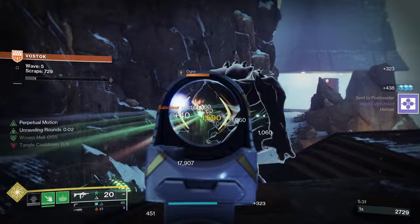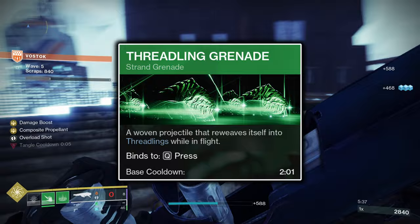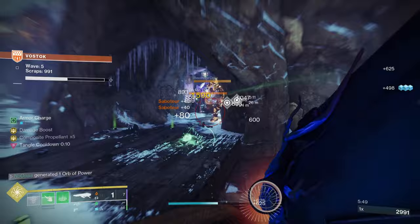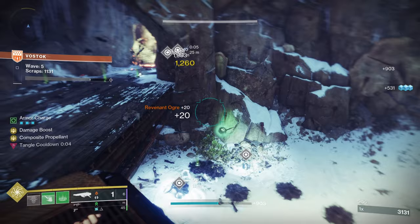The Threadling Grenade is chosen as the simplest form of instantly generating Threadlings. After being thrown, it splits into 3 projectiles, all of which create a Threadling upon impacting an enemy or a surface. These 3 Threadlings are a great source of the Unravel debuff via Swarmers, a large burst of damage onto an individual target, or a helpful tool for a minor burst of add-clearing.